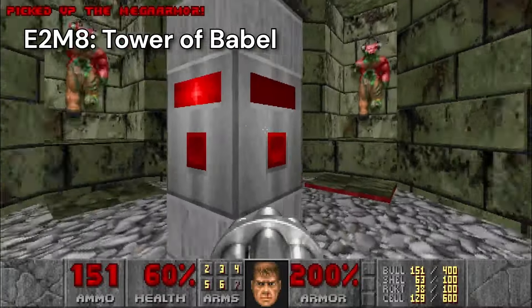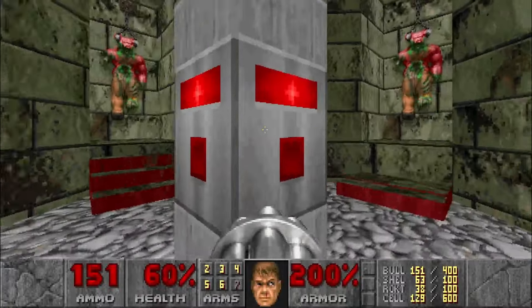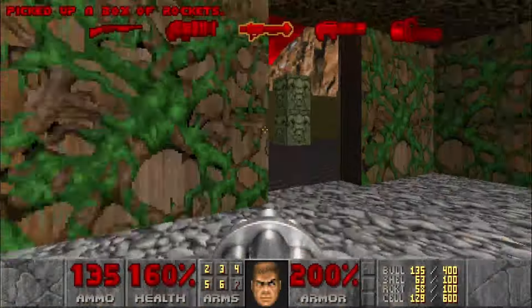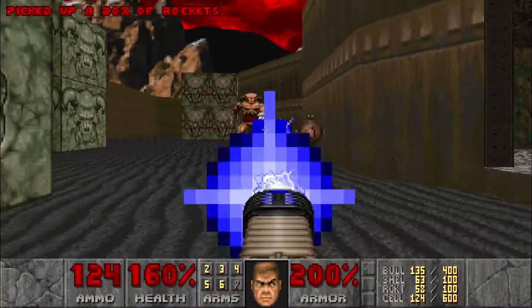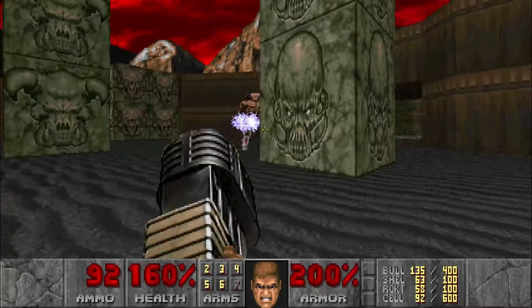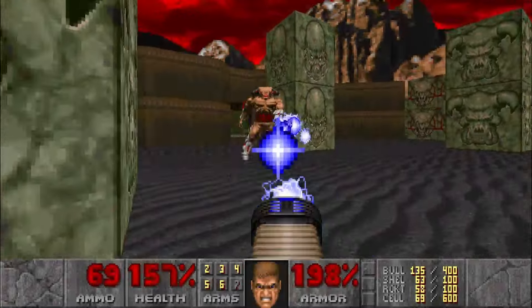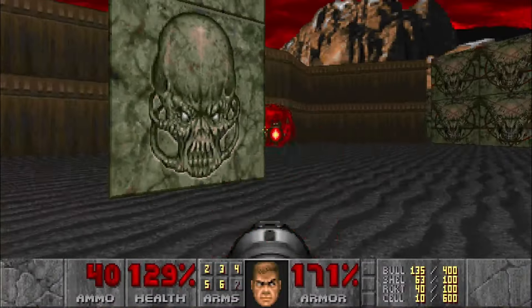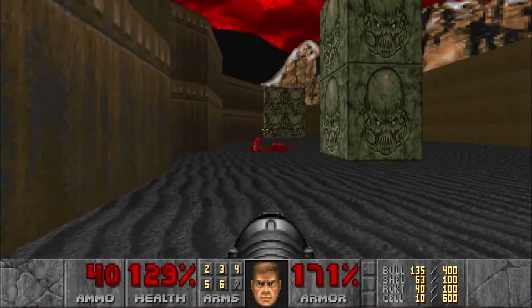The Tower of Babel starts off ominously, with the corpses of four Barons of Hell strung up on the walls. Outside, giant mechanical footsteps give us our answer — it's the iconic Cyberdemon. His rockets deal deadly damage, so I strafe to avoid them while blasting him with plasma. After running out of ammo, I fire my own rockets at him until eventually he explodes, nothing but a hoof remaining in a pool of blood.